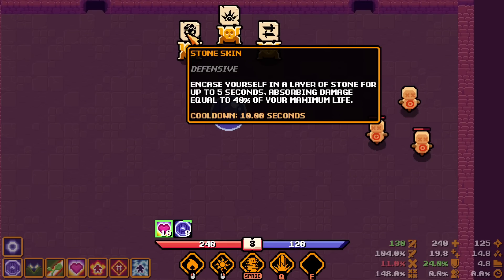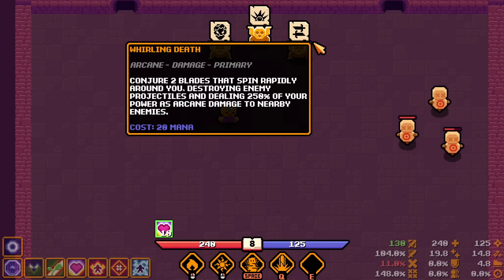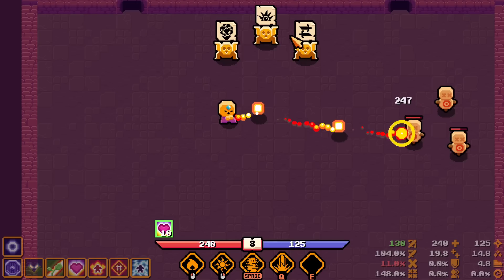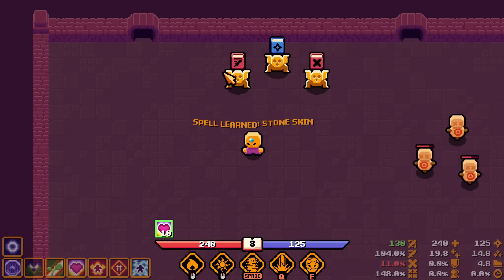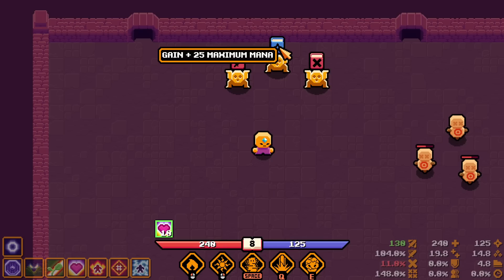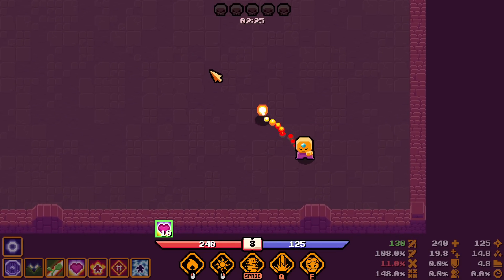Got a flame spell choice: Stone Skin defensive passive, Arcane Blades, or Arcane Burst. Going with Stone Skin — I don't need the burst or whirlwind since this is a simple attack that costs mana. Crit chance up or attack speed up — going with attack speed. Not sure if that attack speed number is actually impactful enough, but let's try.